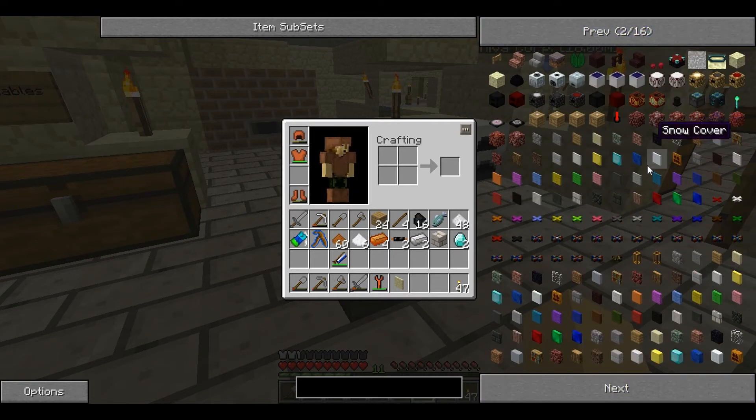These are all micro blocks that you can now make — covers. And you can do them of any material, in almost any material in the Technic Pack: emerald blocks, pumpkins, netherrack, glass, bookshelves, anything. I think there are only a couple that you can't, and they elude me at the moment.